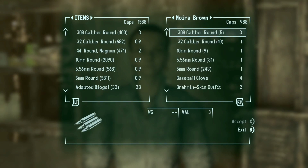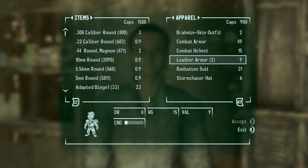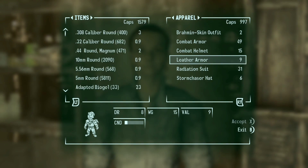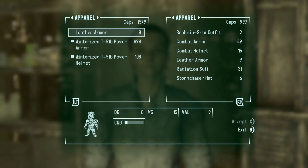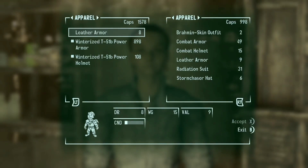Hop over to Armor. Make sure she's selling two of the same items — like if she's selling two leather armor, grab one and buy it. Then go back over here and sell it, then buy it again, until it calibrates itself to 100% condition. That's basically what this exploit is.